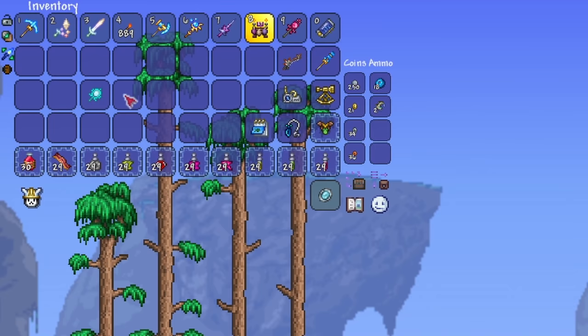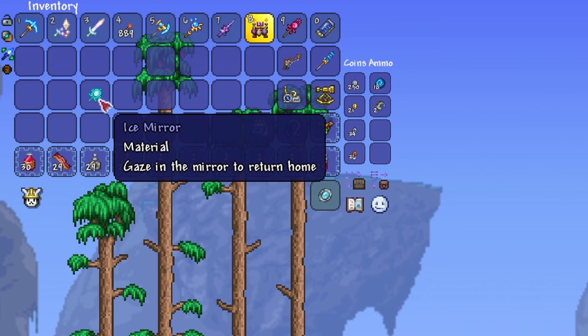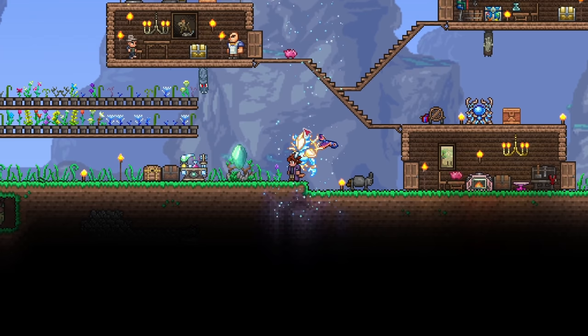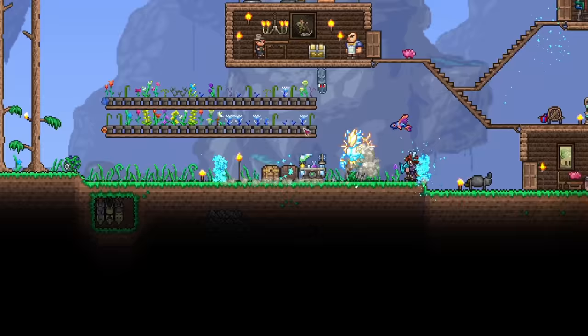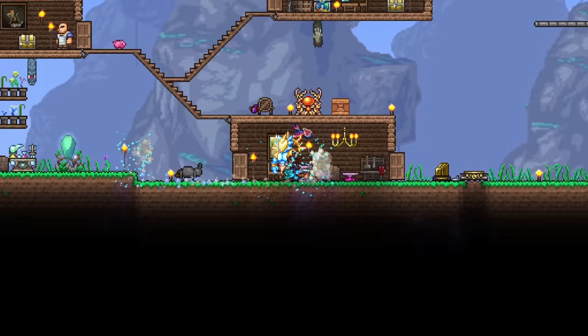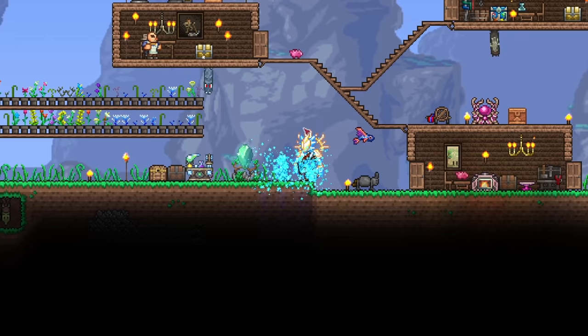Finally, for the decently easy to acquire accessories, we have the magic mirror or the ice mirror. I'm sure you know what this does — it teleports you back to spawn, or wherever you set your spawn point with a bed. These are found in chests underground, and you'll probably find one normally. Just a random note: the mirrors teleport you home slower than a recall potion, so you might want to keep that in mind, especially if you're trying to go home in a pinch.